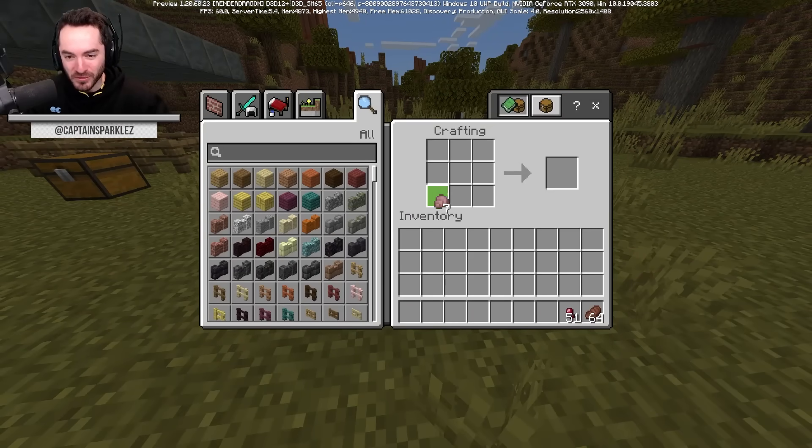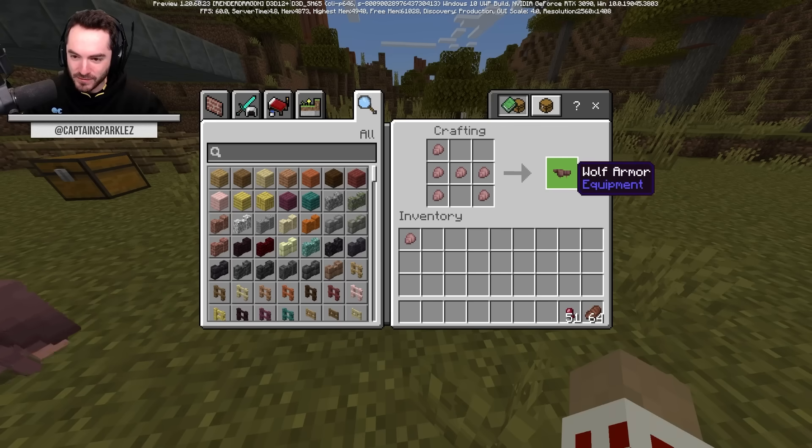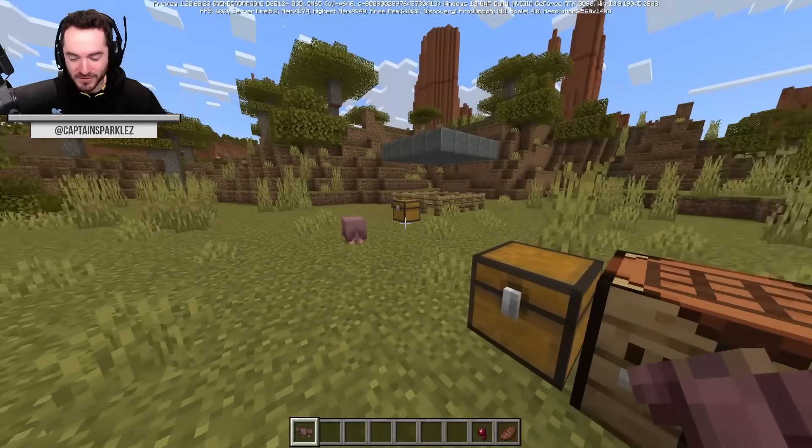Wolf armor is made using the scutes — it takes six of them. It looks kind of like a mole rat or something like that, but it exists.